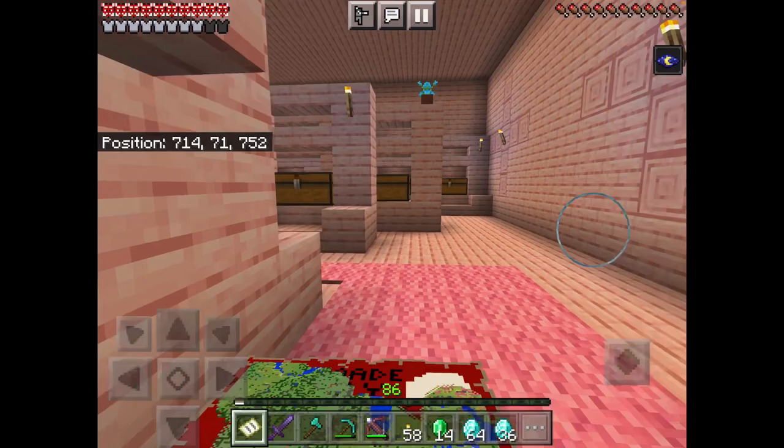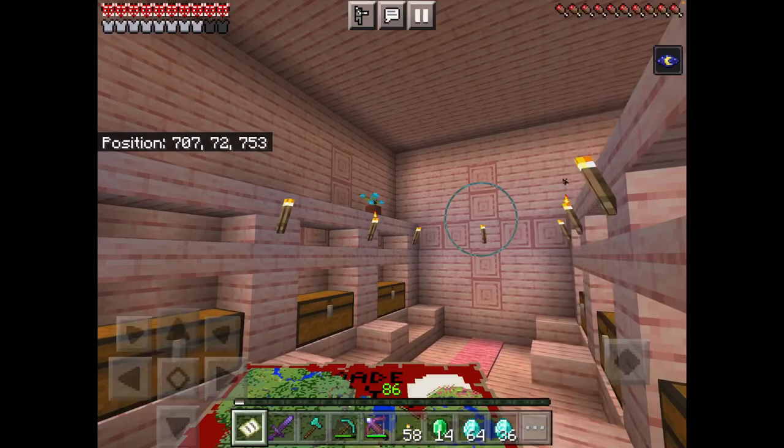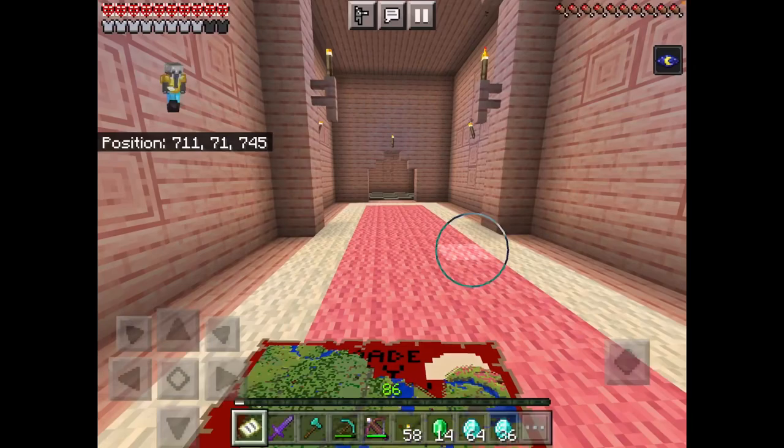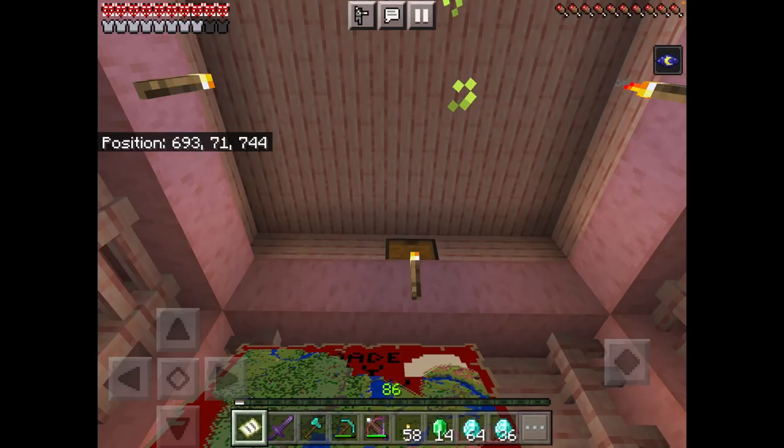Then we got the large storage room with a bunch of chests and some potted blue orchids — looking beautiful. Then we got the checkerboard room — it looks beautiful. You can put some loot in the chest up there or in the large storage room if you wanted.